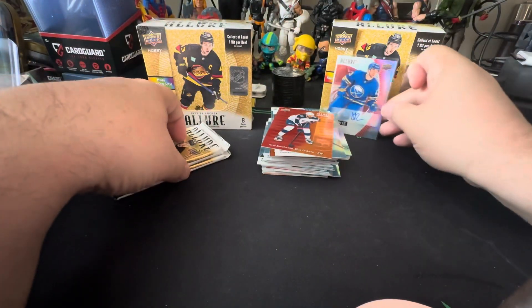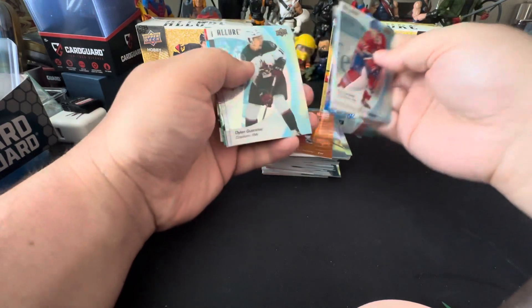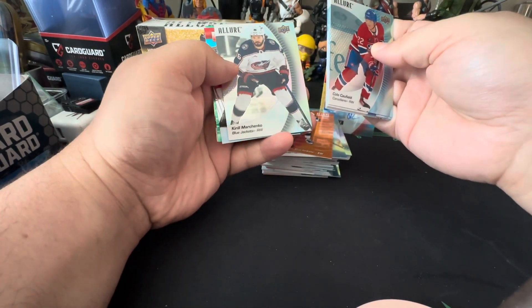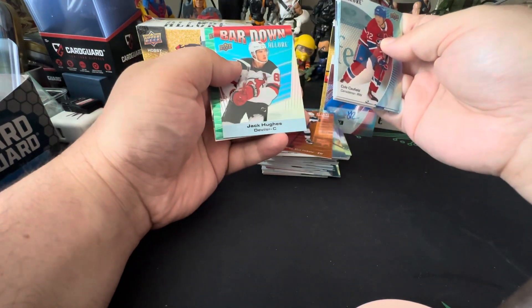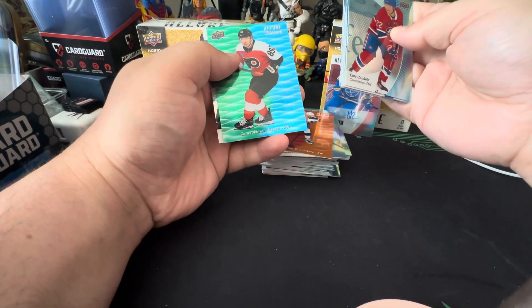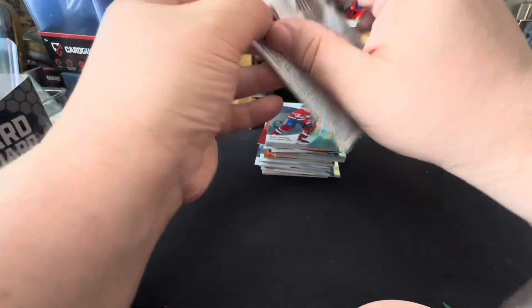Pretty decent, not the best, but that's alright. I'd love another Bedard — I haven't had one in a few boxes. Kerchenko on the black rainbow, Jack Hughes — oh, we got a green-blue of Cam Atkinson, and Leo Carlson is our rookie. That's not bad, it's a pretty good box so far.